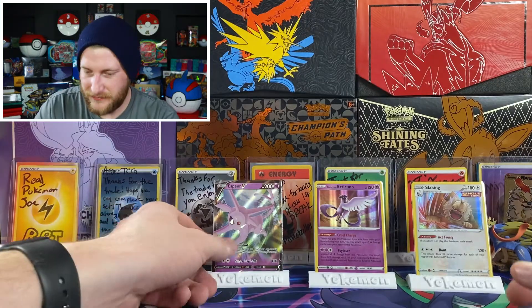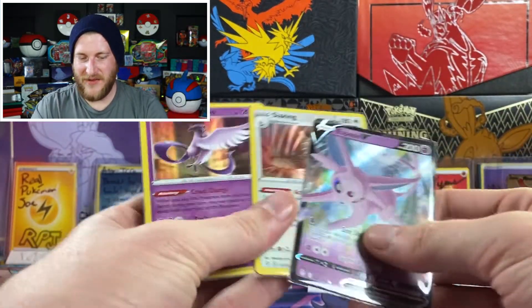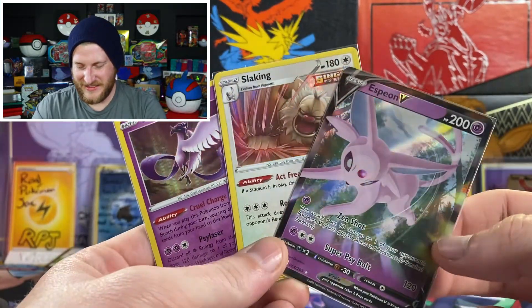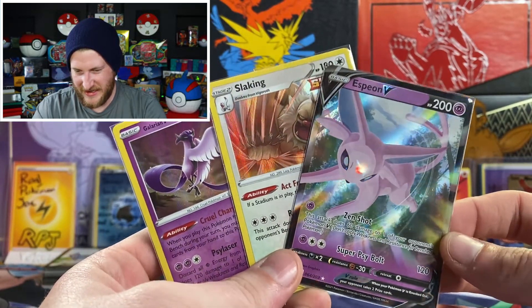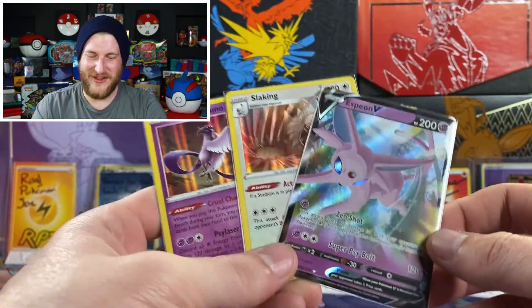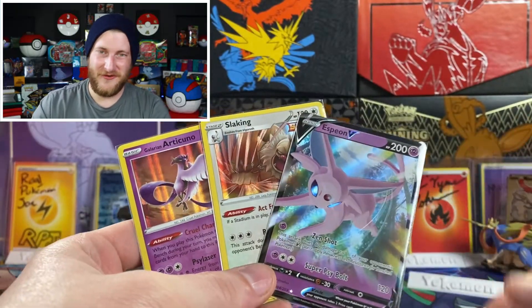We got to do a little recap — it's not much, but we got the Galarian Articuno holo, the Slaking holo, and the awesome Espeon V — definitely my favorite pull of the day. That little gemstone in his head kind of glows in the light, which is pretty awesome. Let me know what your favorite pull was.